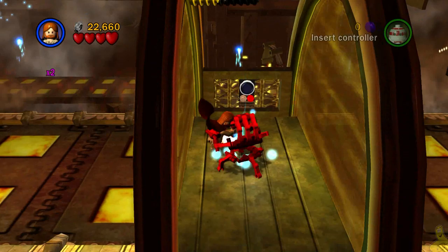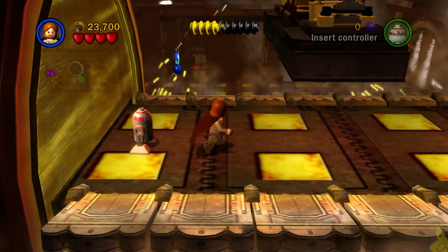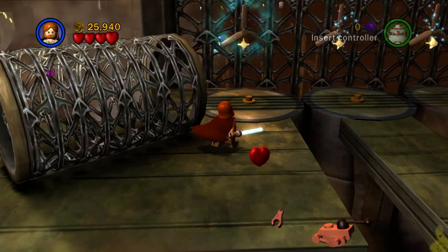Now because we got that attract studs red brick, it's doing an excellent job of bringing in those studs that were just outside of our reach — they're now inside, which is pretty sweet. We'll take out the droid in the middle of these force fields and then use a bot to remove the conveyor belt's added features. No more ground pounders, but if you jump into it it still does the same damage, so I highly recommend not doing that.